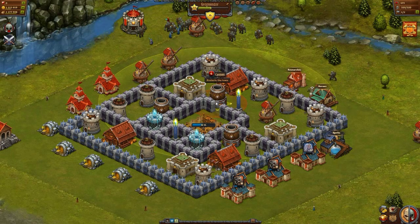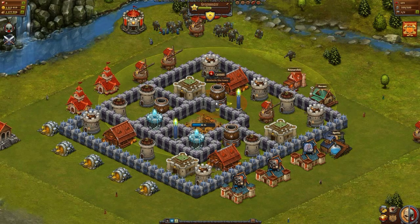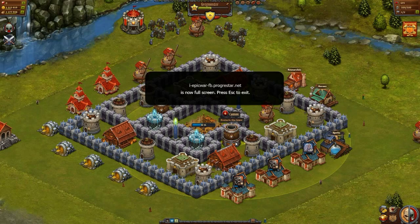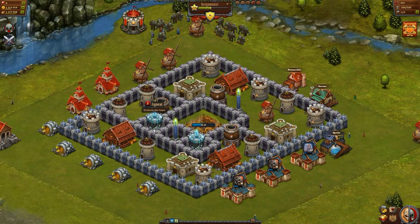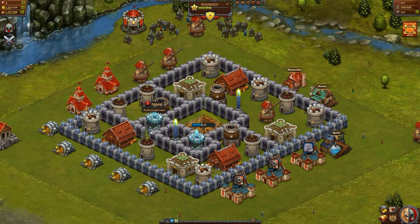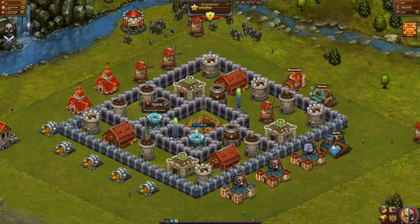The cannon towers are longer range than every other tower and should be towards the back, with their firing arc protecting every other tower in their vicinity. The ziggurat tower should be used behind walls and surrounded by their own protective layer of walls, as these towers deal a massive amount of splash damage and take out closely grouped enemies.